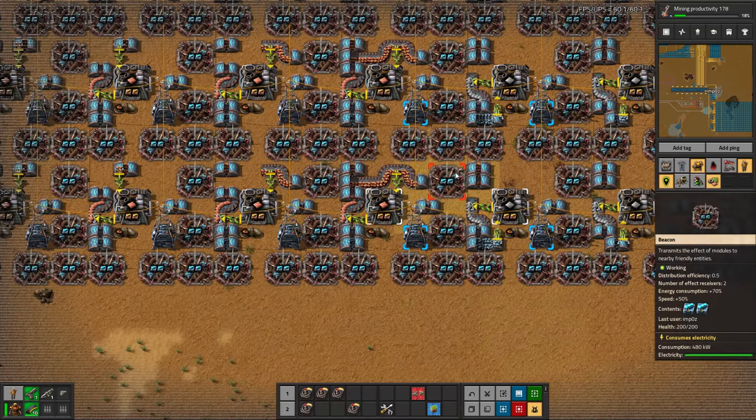Sulfur is made here. The oil is actually very close — right next to it. They made the oil here and sent things out. They opted to go basic oil production rather than advanced, because they only need petroleum here for blue science — you don't need heavy oil, light oil, or lube. It would be pointless to spend time and space to crack everything. So they just made a dedicated oil build just for this build, which I really like. They're all kind of dedicated production modules. They just made sulfur — it's way easier, not nearly as complicated, and doesn't consume near as much space.